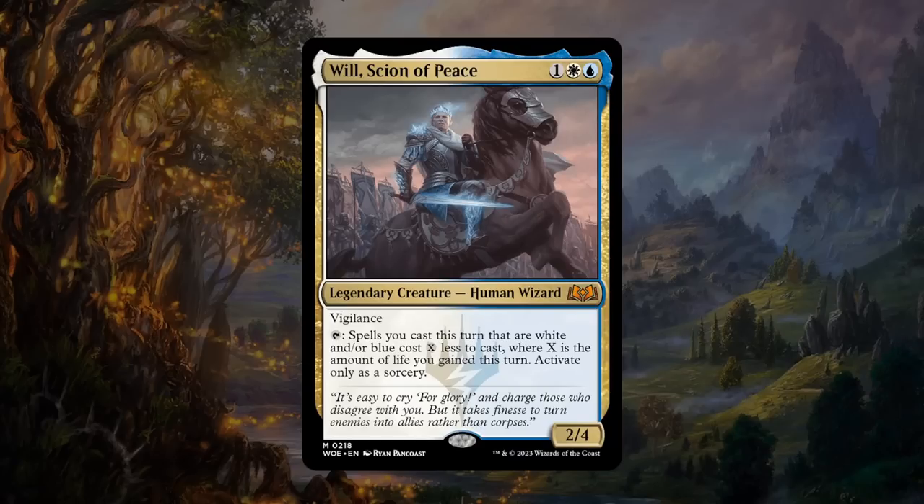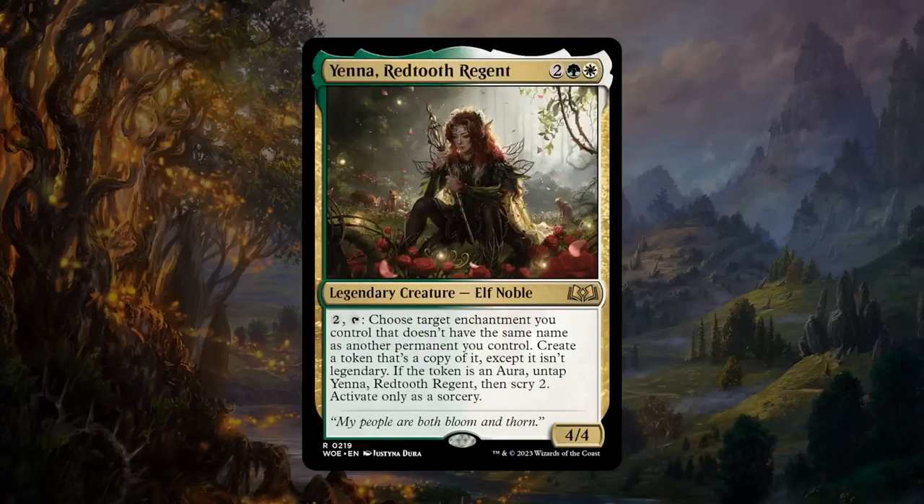Next is Will, Scion of Peace — Rowan's counterpart — three mana 2/4 in blue-white with vigilance. Tapping says spells you cast this turn that are white and/or blue cost X less where X is the amount of life you gained this turn, sorcery speed. There are probably more ways to gain life than to lose life on your own turn, so lifelink creatures will be at a premium with Will. Thanks to vigilance you can attack and then still tap Will for the mana discount. Still, I don't expect to use that ability very often — maybe synergizes with food tokens gaining three life for two mana, but that only nets one mana. If I'm already blue-white I'll play it, but it's not an incentive to go blue-white. Somewhere in C to C-plus.